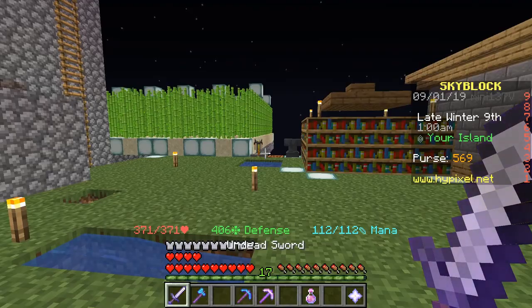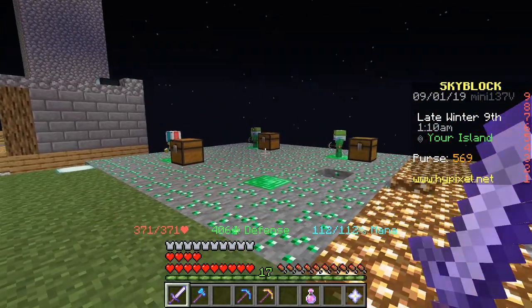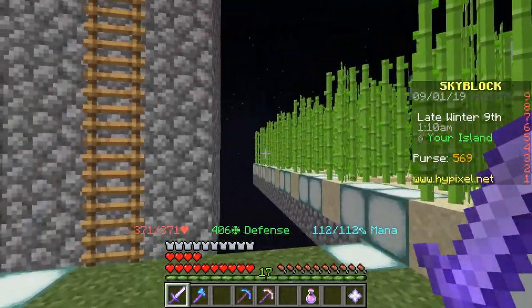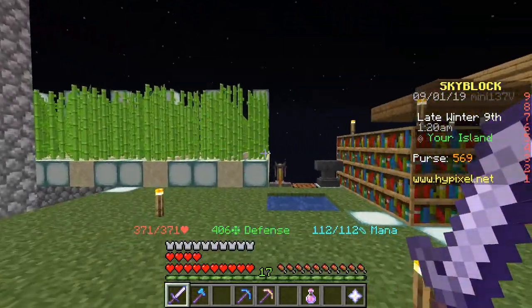It's quite expensive but with this overpowered generator I think it should be no problem at all. A couple changes I made to the island: in this sugarcane farm I added a lot of sea lanterns and made it quite a bit larger. I really like the look of it — I think it looks pretty cool.